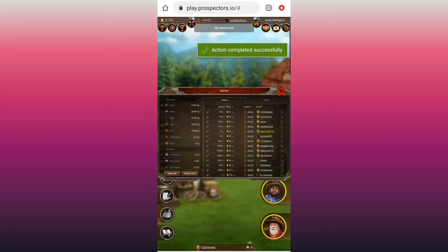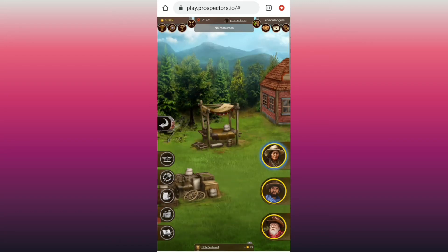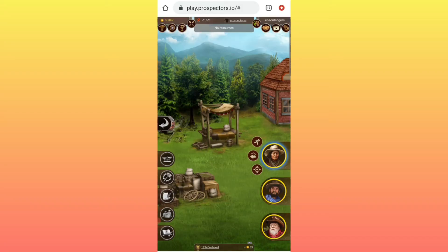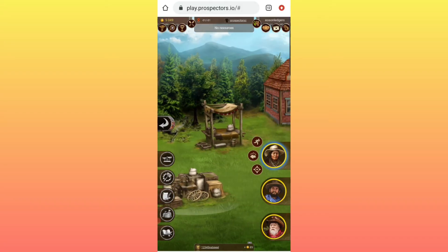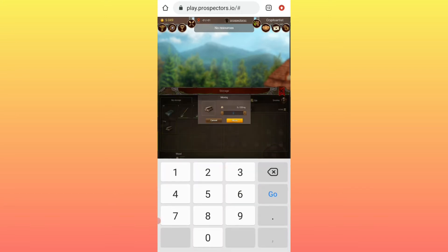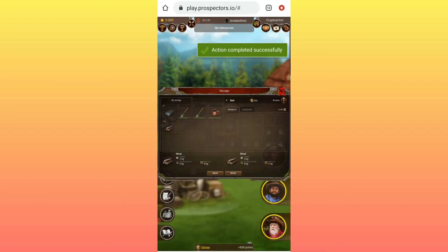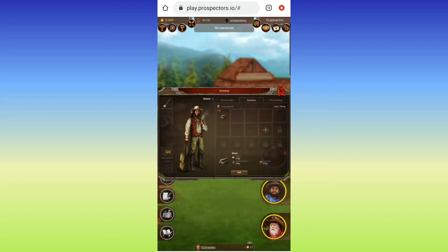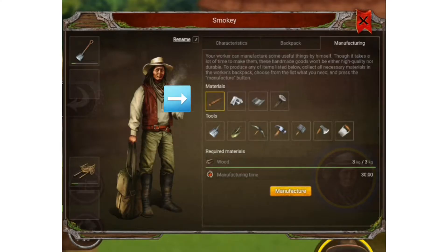My worker here — the one highlighted in blue with the extra buttons — is at the train station. Let me click on the storage, click on the worker, select the wood, and move it into his backpack. Now that it's moved into his backpack, he can craft. To craft, you double-click the worker. There are three tabs; you go to the manufacturing tab, the third one. There are materials up here and tools down here.